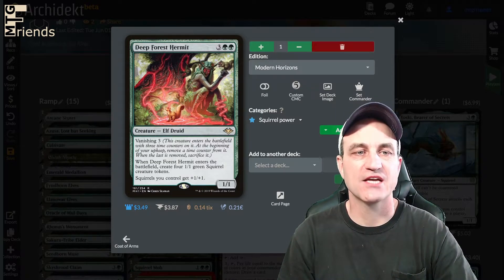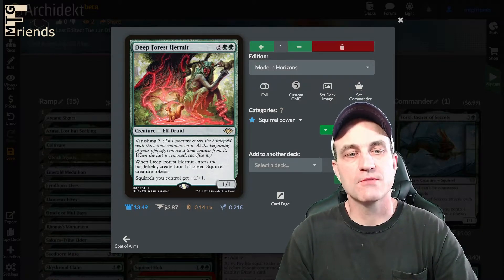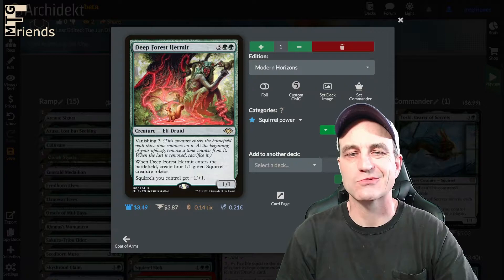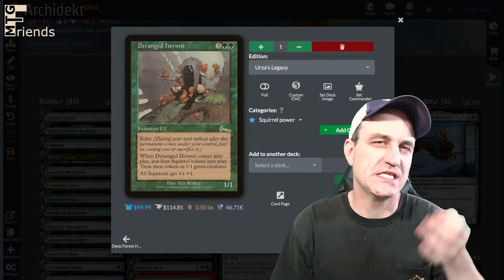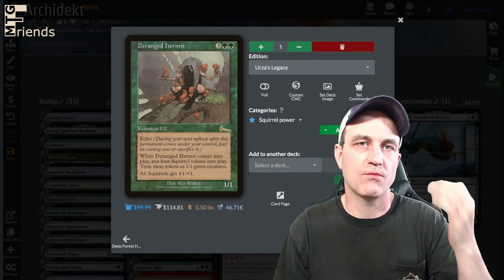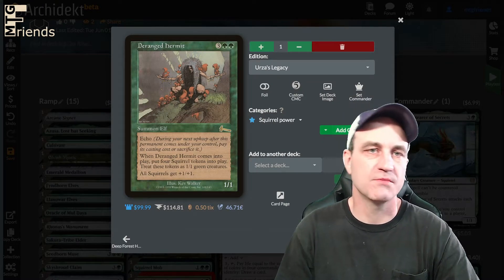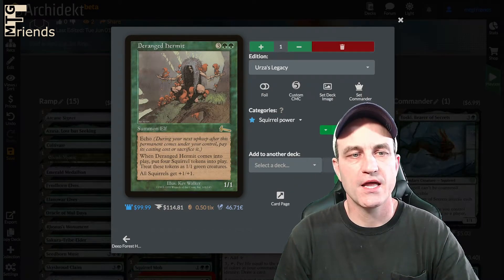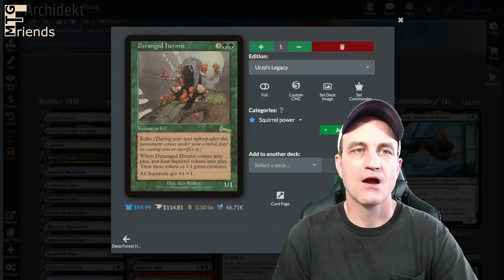Deep Forest Hermit — 5-drop, Vanishing 3. It enters the battlefield with 3 time counters. At the beginning of your upkeep, remove a time counter; when the last is removed, sacrifice it. When Deep Forest Hermit enters, create 4 1/1 green squirrel creature tokens. Squirrels you control get +1/+1. Deranged Hermit — one of the more expensive cards here because it's on the reserved list. It's a 5-drop with Echo. When it comes into play, put 4 squirrel tokens into play. All squirrels get +1/+1.